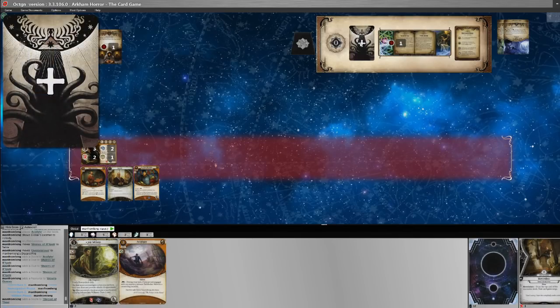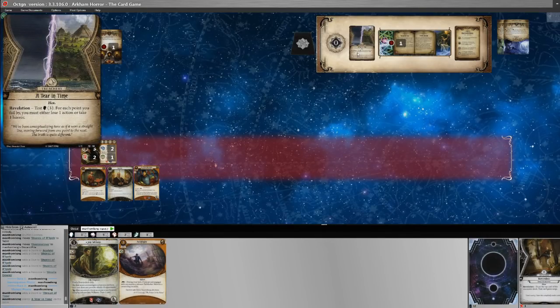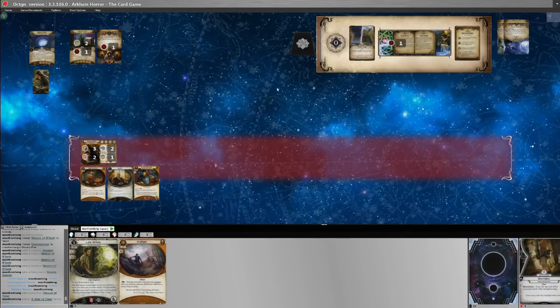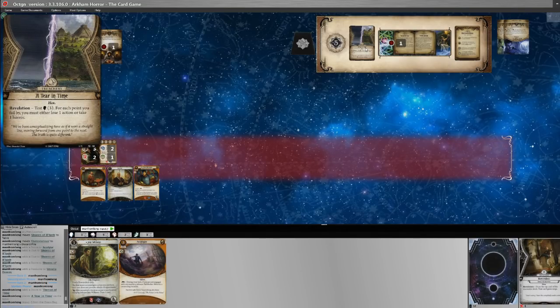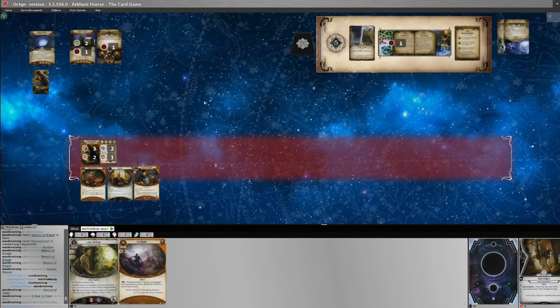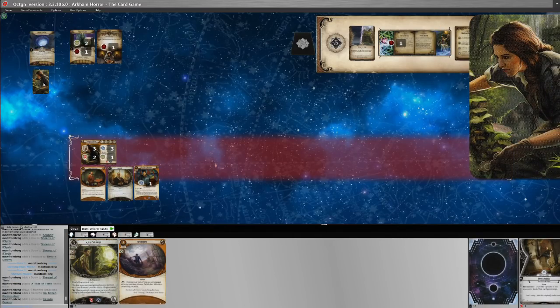Our encounter card is Tear in Time — test three willpower; for each point you fail by you must either lose one action or take one horror. We can't use Higher Education so we rely on the chaos bag, which gives us minus five — a big failure. We must either take three horror or lose three actions. We put one horror on Dr. Milan Christopher, take another horror on Ursula, and lose one action, leaving us two actions this turn.